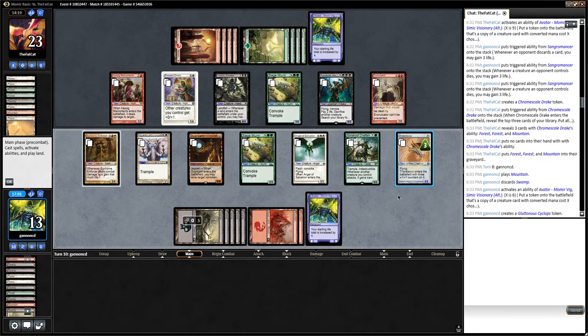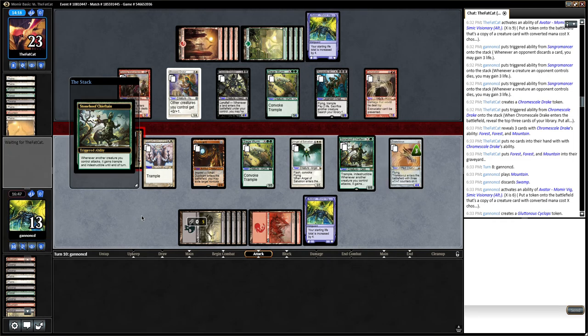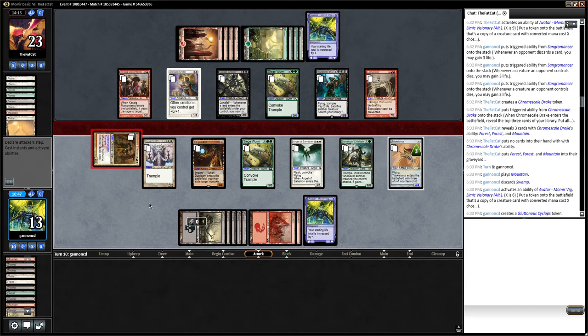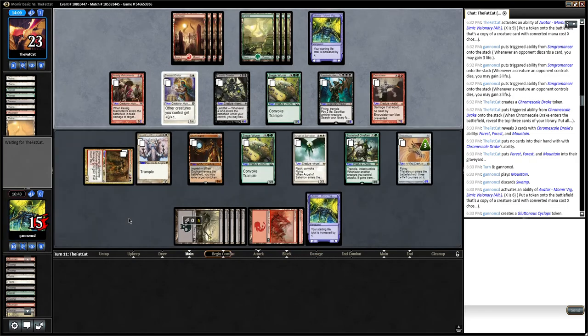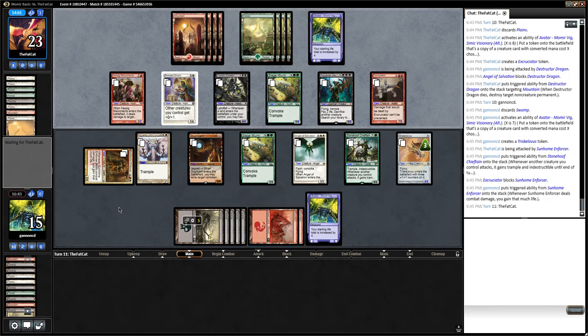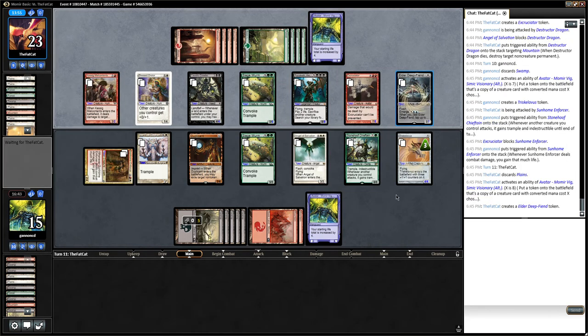Triskelivus — flying, okay. Gain two life again. Eight-eight, just gets blocked there, so I don't have any good attacks still. But this Triskelivus might do some work. Gain two, gain two. This is getting really close. I don't know why they didn't attack with Razeketh — it seems like just a huge mistake.